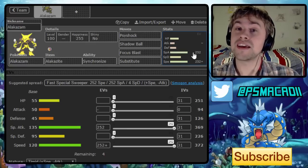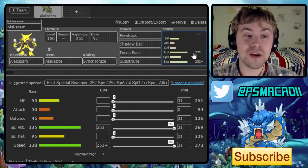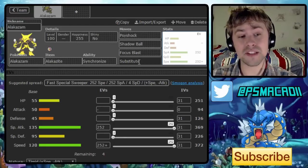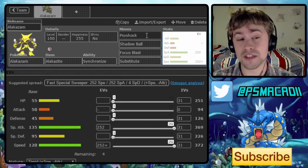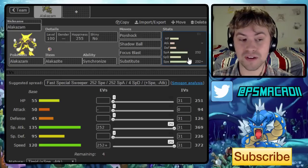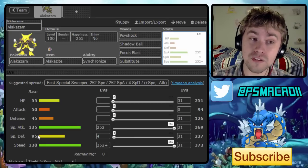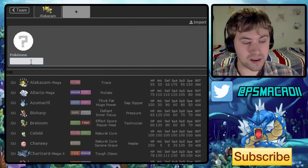If you guys are excited for this, and also looking forward to the live on Wednesday, don't forget to leave a like down below. The set I decided to go for is Psyshock, Shadow Ball, Focus Blast, and Substitute. Those three moves have really nice coverage — it allows me to hit opposing Psychic types hard, Steel types hard, and Psyshock allows us to hit the blobs relatively hard. We've got max speed, reaching 150 speed when we Mega up, and our Special Attack also goes through the roof.